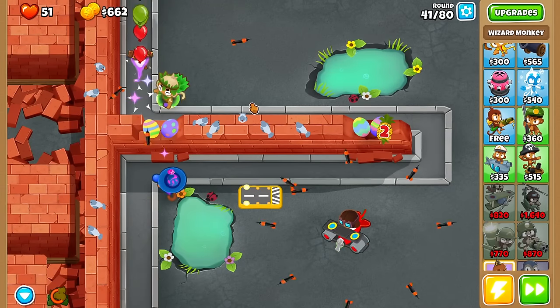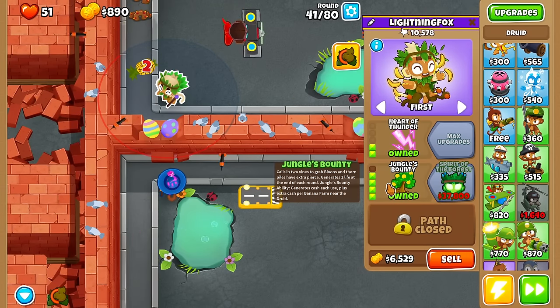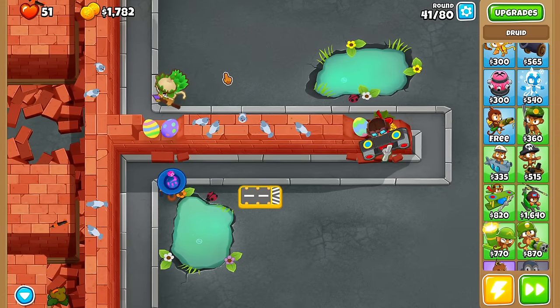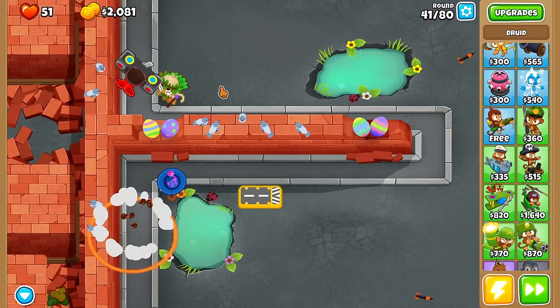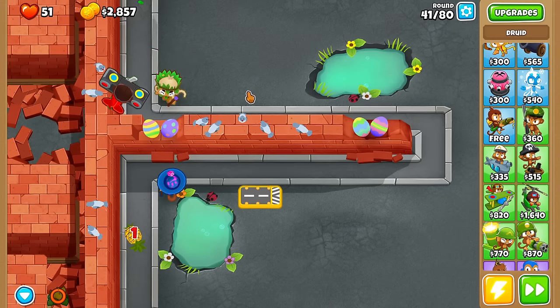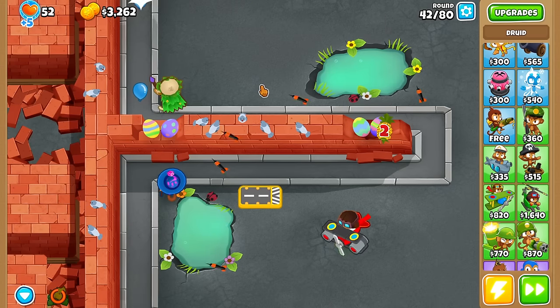We survived! So guess what — this guy's going to be making us lives at the end of every round. He generates one life at the end of every round, so by the time we get to the end of the game we're going to basically earn our lives back. That is another benefit of him — Jungle's Bounty is just freaking ridiculous, and we can make extra cash: $320 bucks per use.